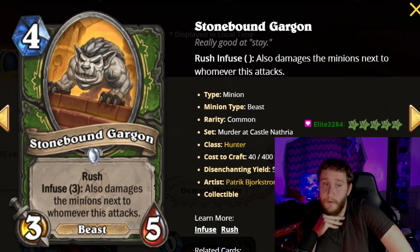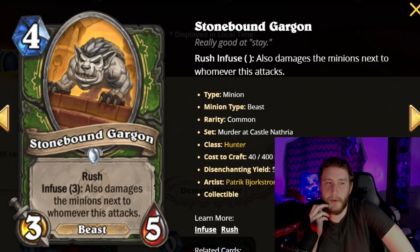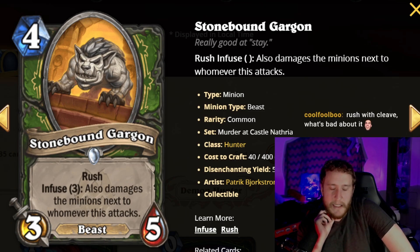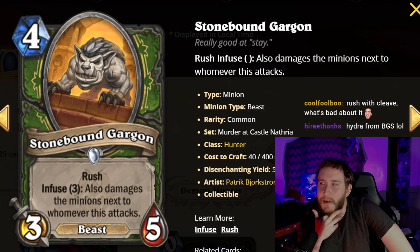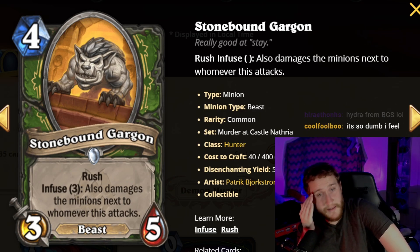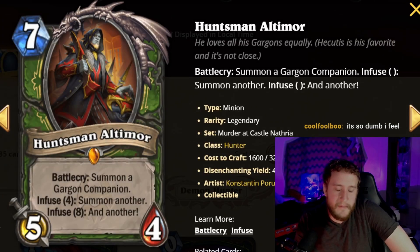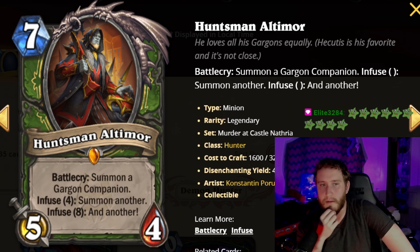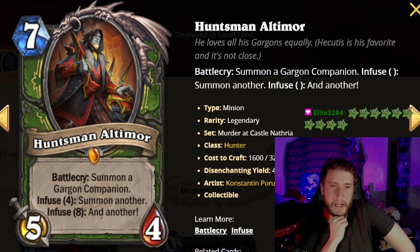Stonebound Gargan is a four-mana 3/5 rush beast — already very good. Infuse it for three and it also damages the minions next to whoever this attacks. It's an ongoing effect, not a battlecry, so it can potentially cleave multiple times. You could buff it and essentially get multiple Flamestrike effects. Most of the time it's not automatically game-winning, but it's like a charging Cave Hydra that's slightly bigger. Assuming you can infuse it — which you should as Hunter — this is very very good.